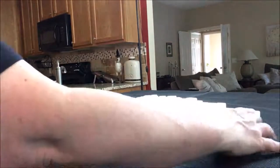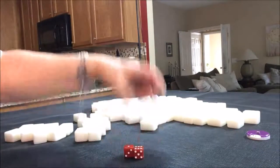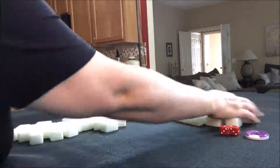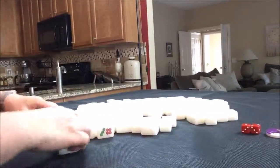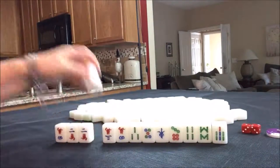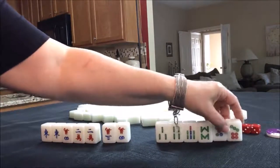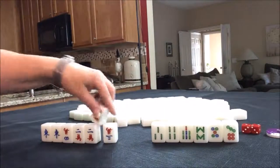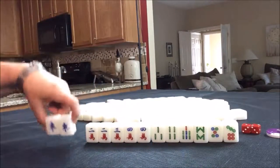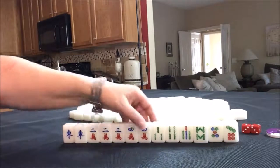So let's see what we can do with the west round — maybe it'll be a little better. I rolled a seven, and seven is west. So I'm just going to put up a three, so it's west round and we're in seat three — west and west. This looks promising. Well, sort of. We have two dots, four bams, but look at all these cracks. We have two pairs there, but we do have a pair of east. We're west though, so a pung of east is not going to bring score, but it could potentially help get to a half flush.